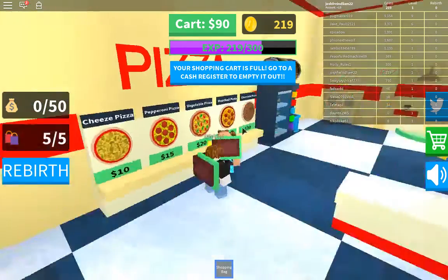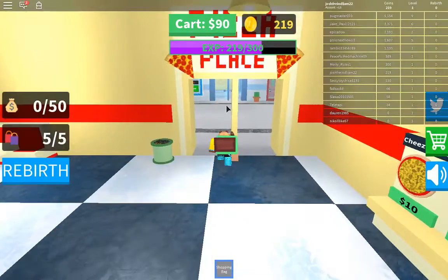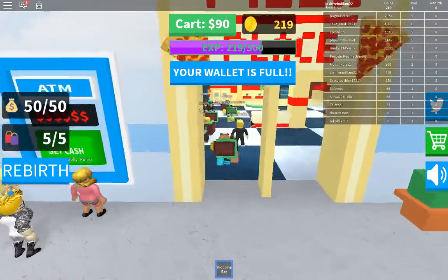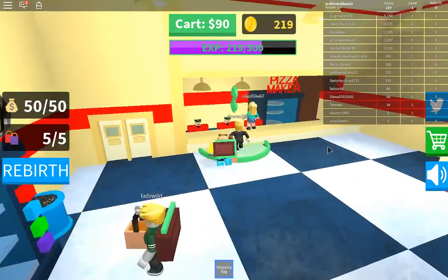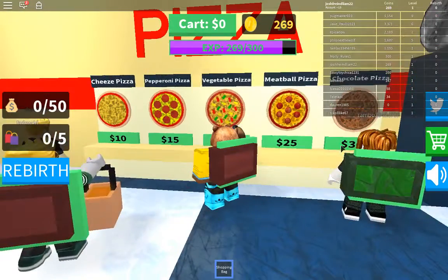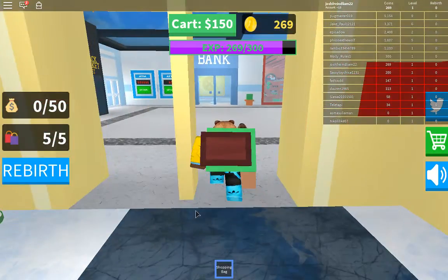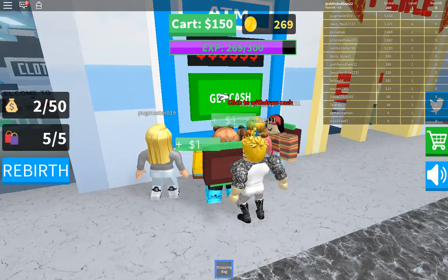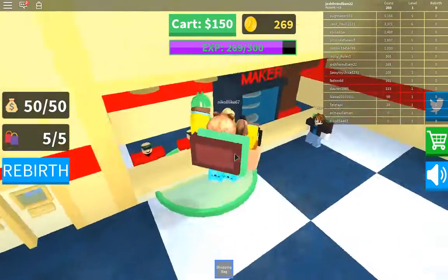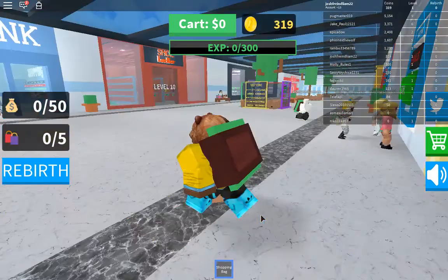I'm wondering if you can do all that with zero dollars. 'I need more cash to buy these items.' Okay, that's cool. 50 bucks, here we go. Chocolate pizzas. Get the cash. Check out. Boom ski doodles. Level up! That's what I'm talking about, boys. We're at level one right now.